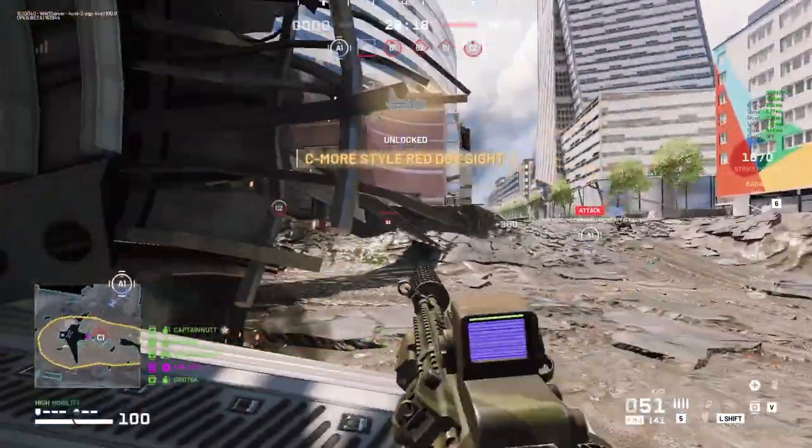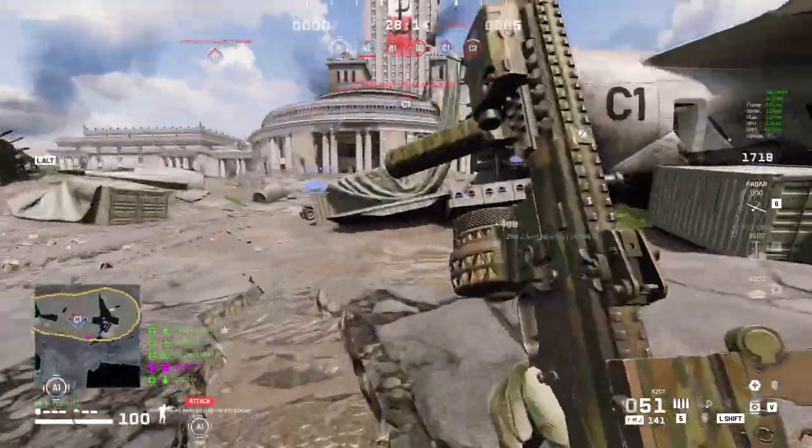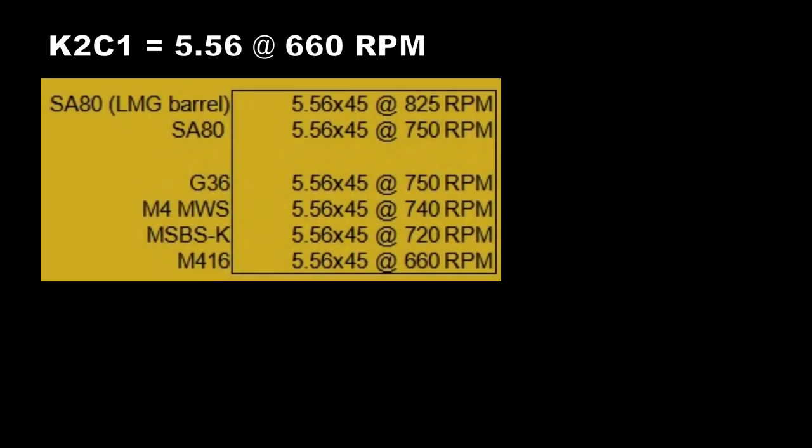For starters, the K2C1 has very weak firepower because it has an extremely low rate of fire. The K2C1 fires 5.56 rounds at 660 RPM, which is tied with the M4-16 as the slowest across all 5.56 weapons.